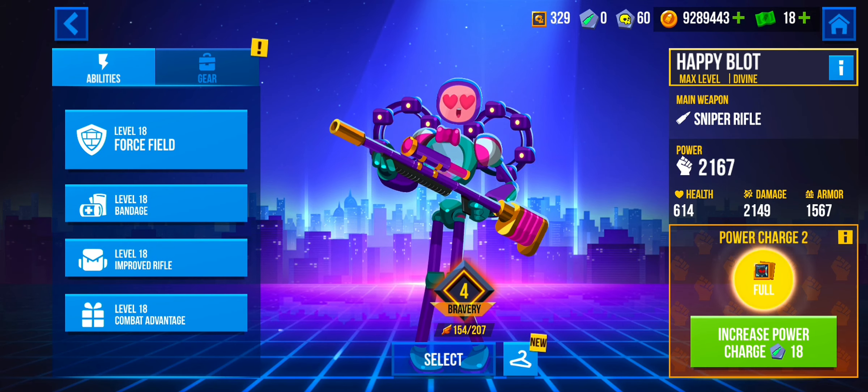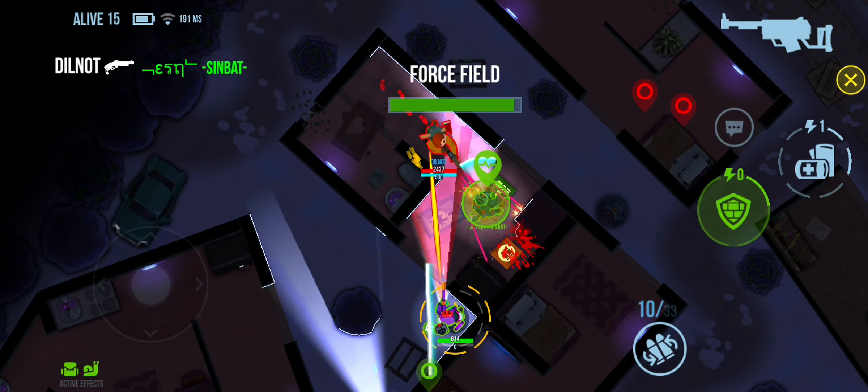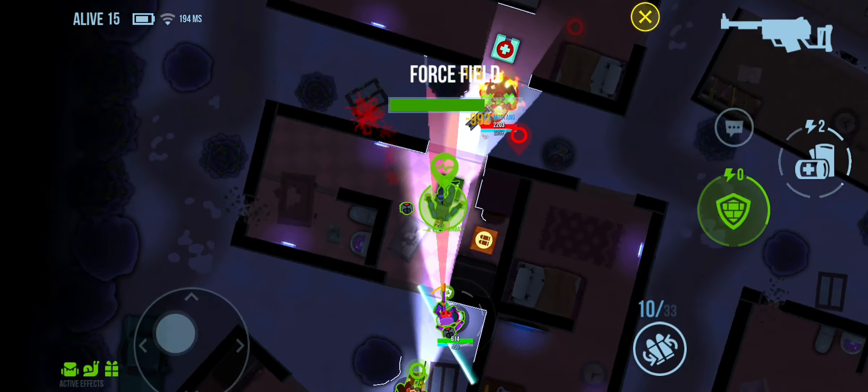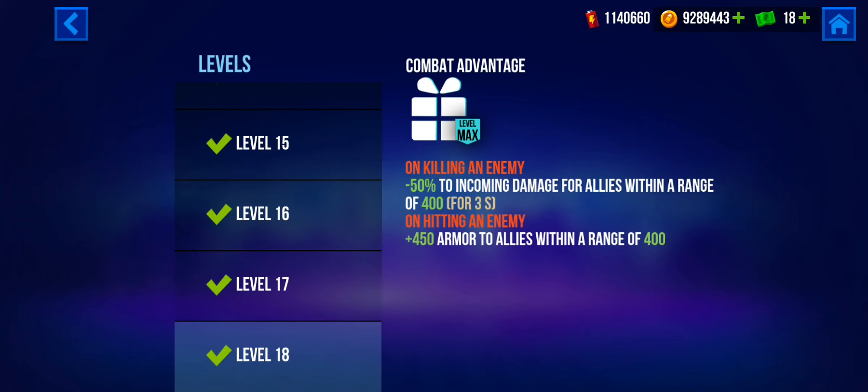For the fourth ability, we have the Combat Advantage. On making a kill, all incoming damage for allies within a range of 400 is reduced by 50% for 3 seconds. All allies also gain armor of 450, and this works for allies within a range of 400.